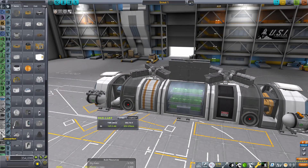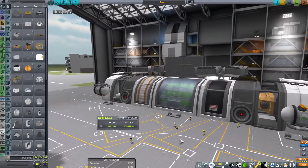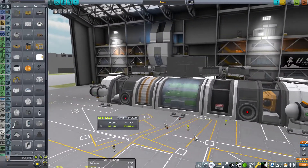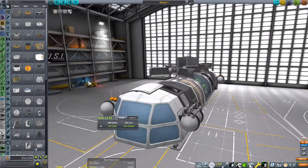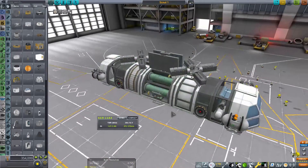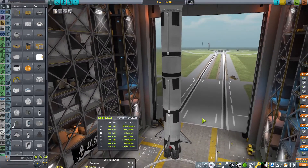This craft is designed so that if it has all the resources it needs, it can fully sustain life somewhere for an extended period of time. I am using Umbra Life Support, so that's why I need all of the extra parts.